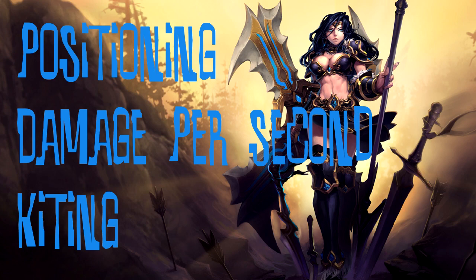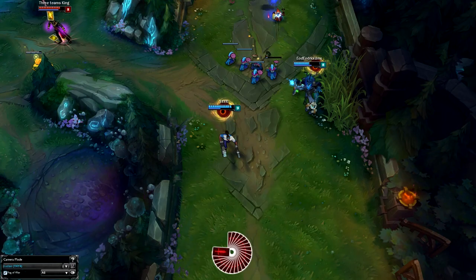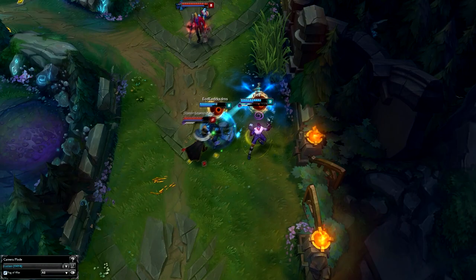If somebody's fighting you in a teamfight and they zone you out, the easiest way is to kite them — keeping your damage per second on them and ensuring you're doing your job as the ADC. To do this, you want to use the attack move command (A + click) in whatever direction you need to get away from them.